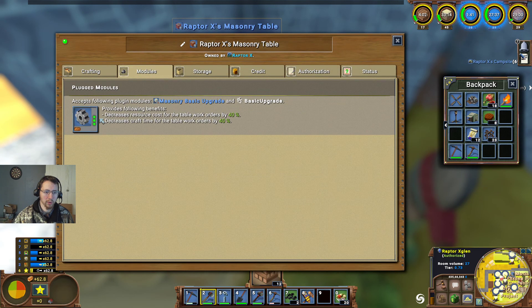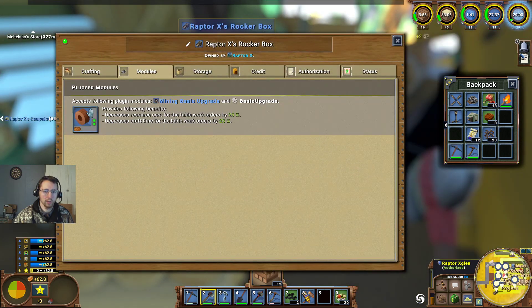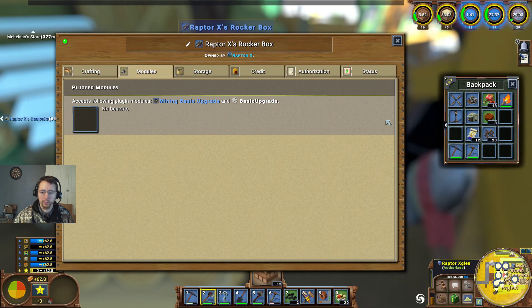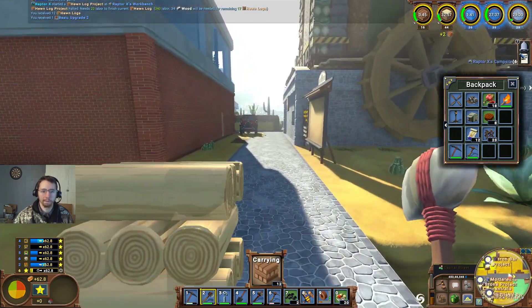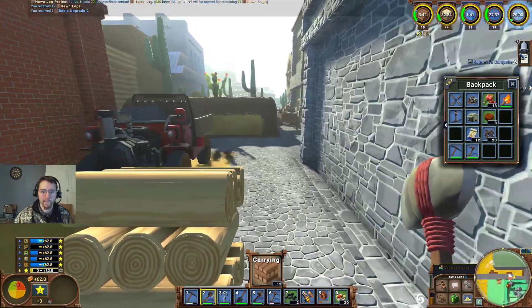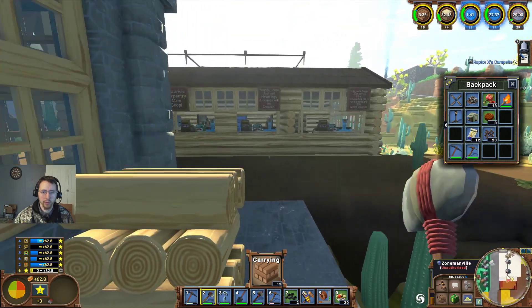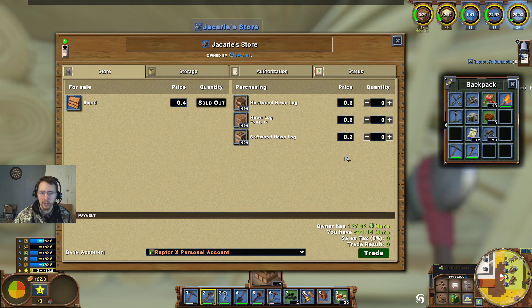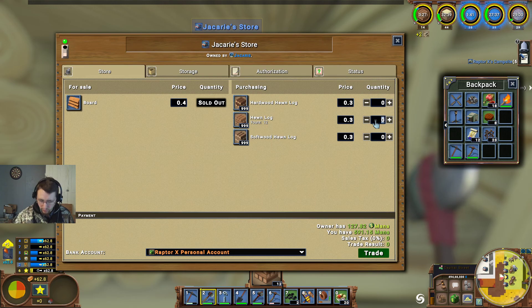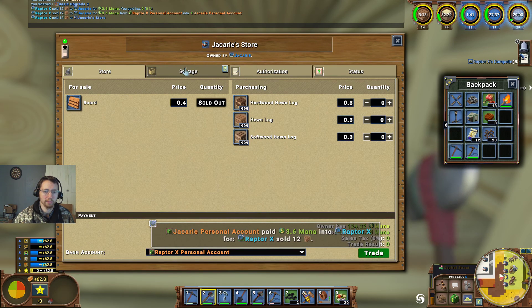We'll go ahead and take that upgrade two — there's an upgrade three but we don't want that one. We want this one because that's an autocraft. So we'll go ahead and run over here. Board shop — hewn logs and boards will be created. We'll go ahead and sell our logs — 12 hewn logs. We should start having some boards pop out here pretty quickly.